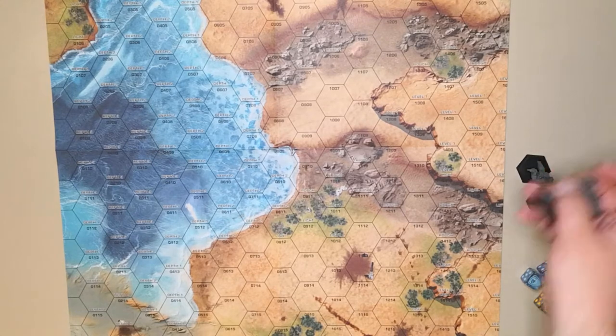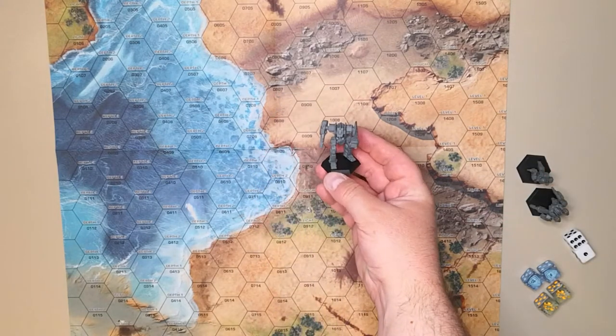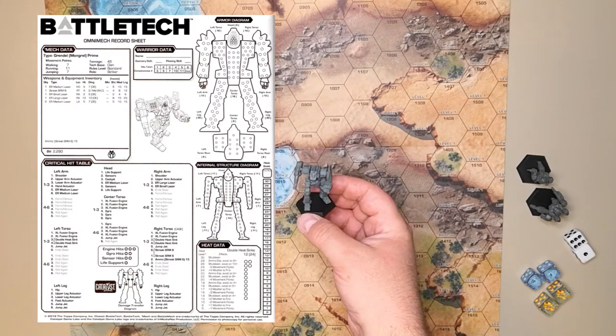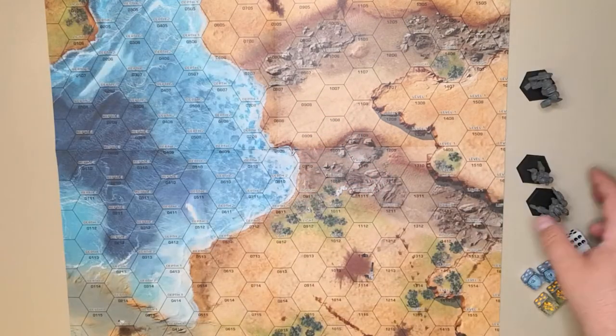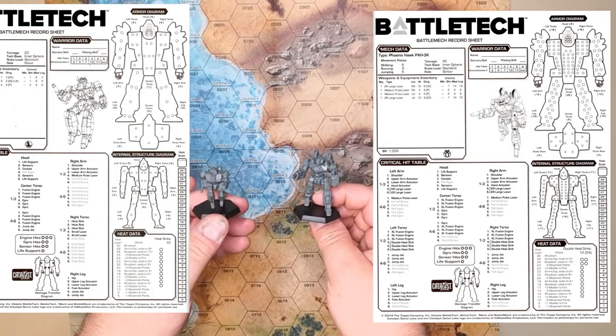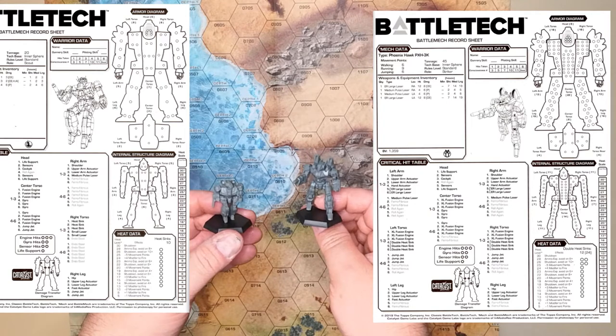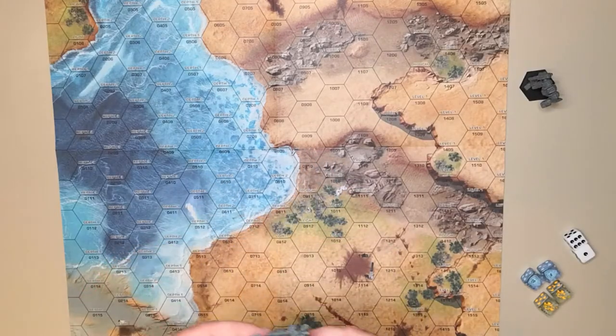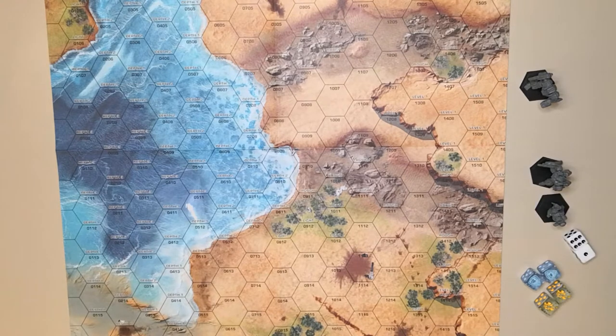The clans are going to be represented by a Grendel, one lone medium omnimech. The Inner Sphere is going to be represented by a Phoenix Hawk and a Wasp. Despite the fact that they're two to one in numbers, the clanners have a significant advantage, because their weaponry and their mechs are just overall better. Even if we go off the battle value for the mechs, which I'll show you the record sheets for.